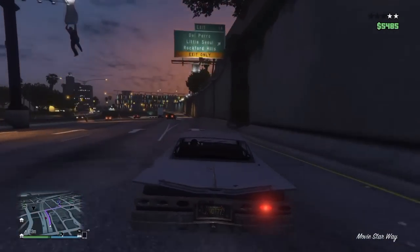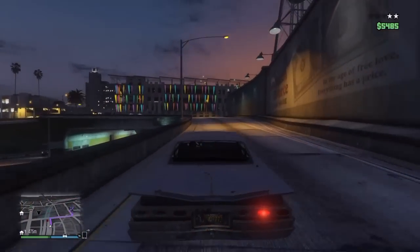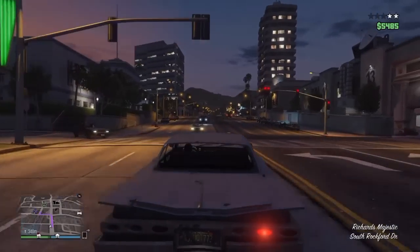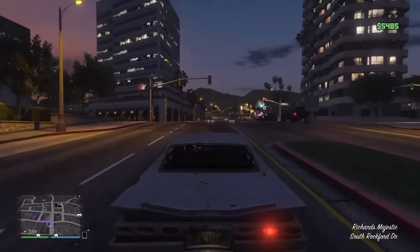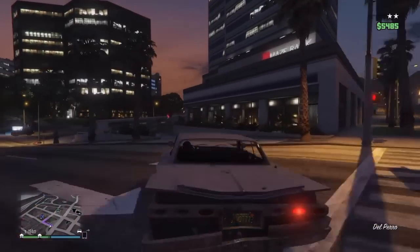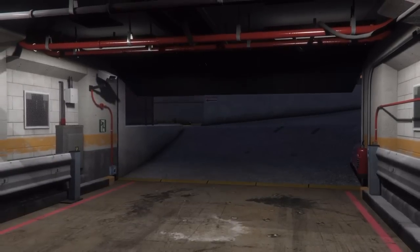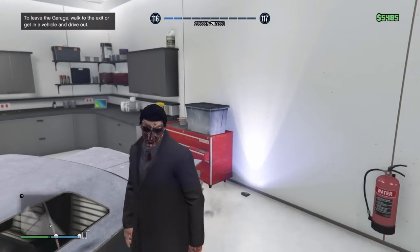Now what you need to do is make sure you go to an apartment that has a garage and a shower as well. I'm going to my garage with my Voodoo. It doesn't make a difference if it's damaged or not — it just needs to be working and be able to go into your garage.